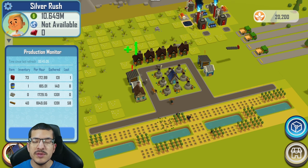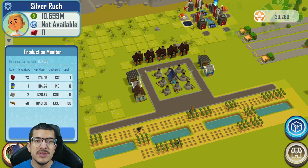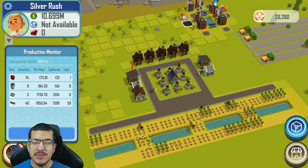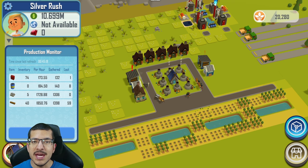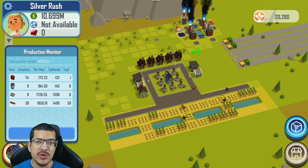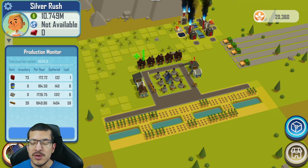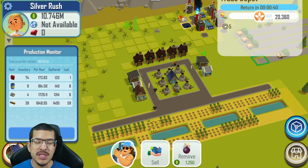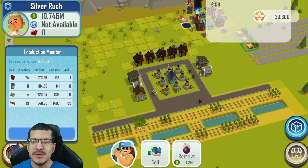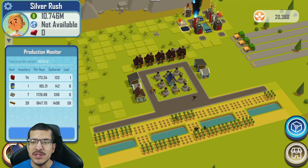The problem with the silver rush is the amount of items crafted — you need a way to sell a lot of items, and this will likely cost a lot of gas. If you don't have access to a freight pier — which requires a waterway such as a river or ocean — you cannot sell items in batches of 100. Instead, you'll need to rely on trade depots or the express depot, which sell items in batches of 10 and consume one gasoline per batch.